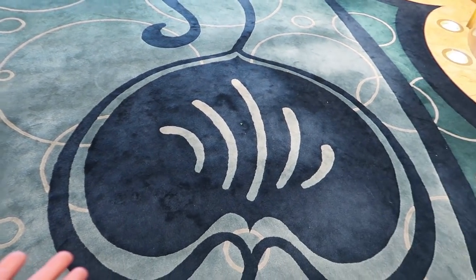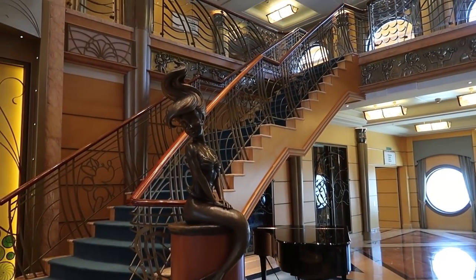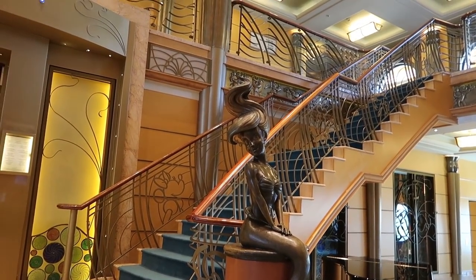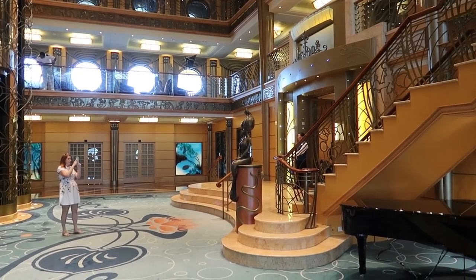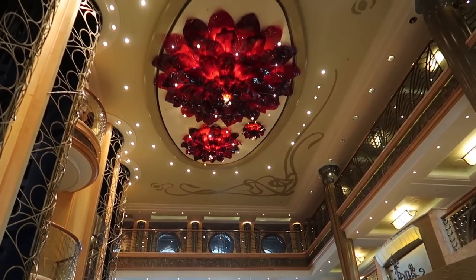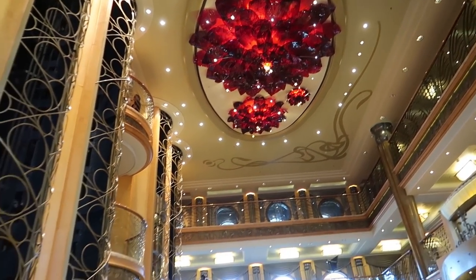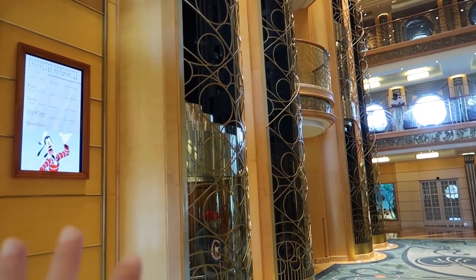There's a lot of Ariel theming throughout the ship. The floor looks like we're underwater with bubbles, which is why Ariel's hair is floating above her — she's under the sea. Looking back at Ariel from this angle gives you the full view of the atrium and the beautiful chandelier above.